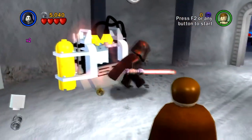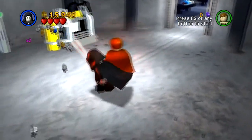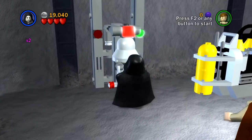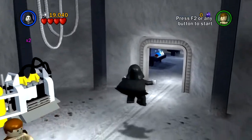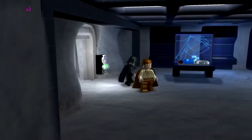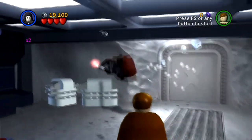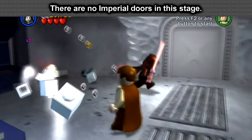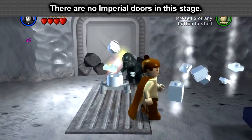Let's see what's in this room here, because I don't think we could do this room before. Helmets, apparently. I guess if you want to do Imperial Doors. I can't remember if you actually get R2-D2 in this stage or not, so I guess it's possible to go back there if you really want to do Imperial stuff in this stage, if there is anything. But for now, we will just continue on, because I don't think there's anything else in this room.